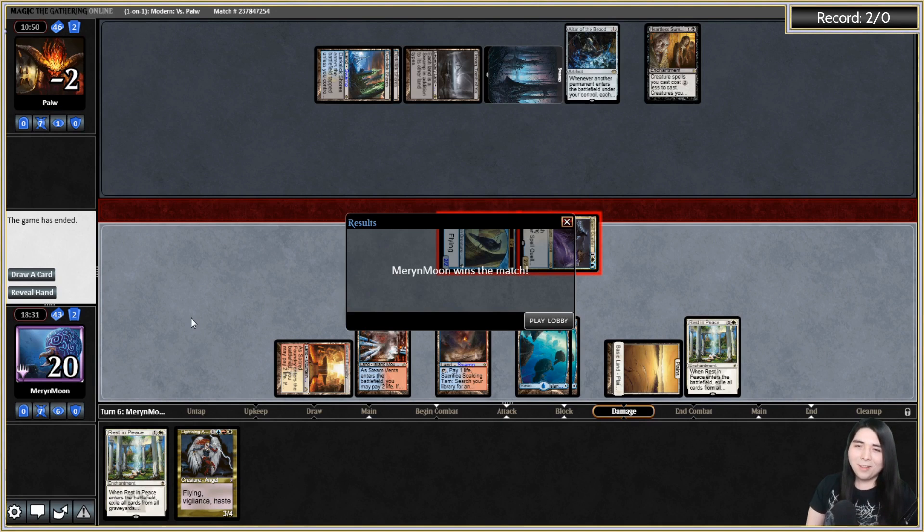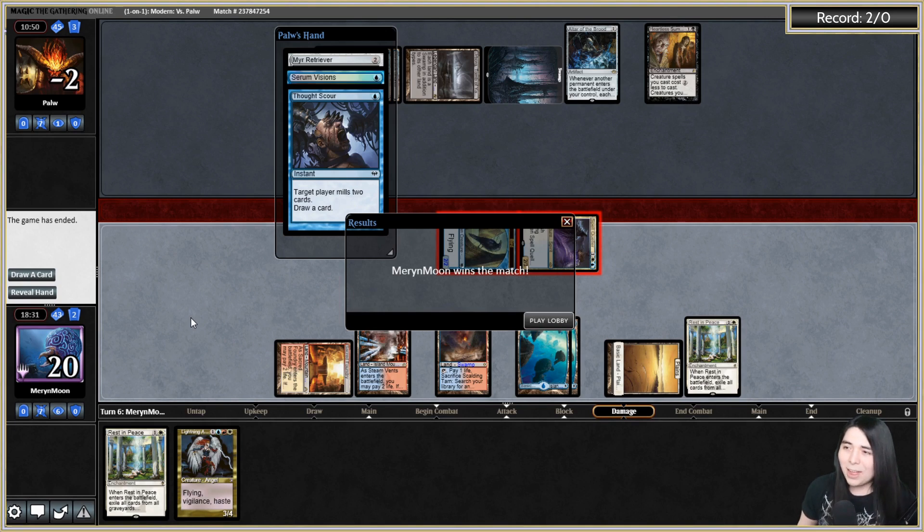Let's get down Lightning Angel. I don't think they can win here — in order for them to win they're going to have to go: land, Echoing Truth, Heartless Summoning, Mirror, Mirror. The odds of their exact five cards are like one in a million. Land — that's step one. Next step is Echoing Truth — we know they have Heartless Summoning. Do they got Echoing Truth, Mirror, Mirror? No Echoing Truth! And I got a Helix so if I somehow don't get lethal the Helix will definitely give me lethal. Get in there for seven. There's the Echoing Truth — sure. Lightning Helix your face, and that should be it. They did have the Echoing Truth — they had three of the five, almost got that one in a million chance. GG — we took down Mirror Retriever combo!